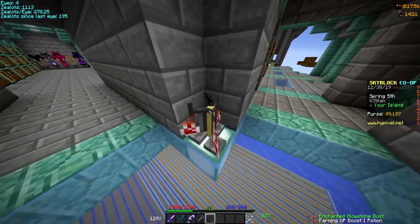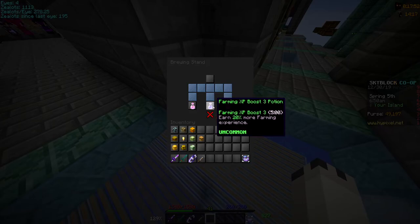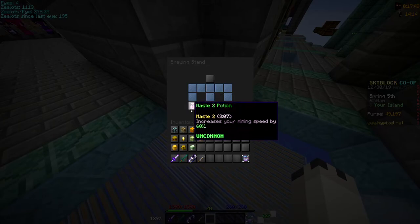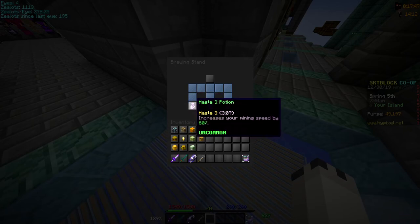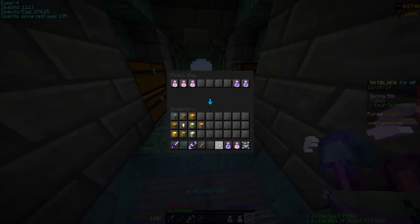So this should get patched pretty soon, but for right now — yeah, see — farming XP boost 3! That just went from level 1 to 3 because I made these ones level 3 and tricked the brewing stand that I was brewing 3 haste potions.